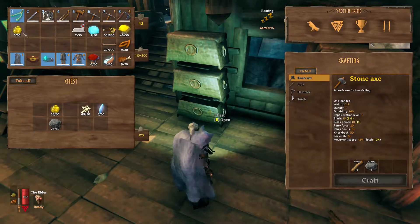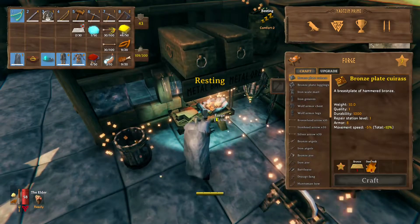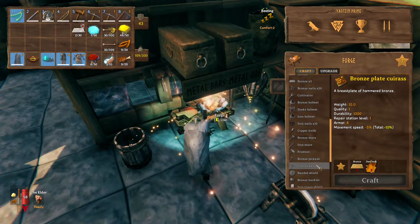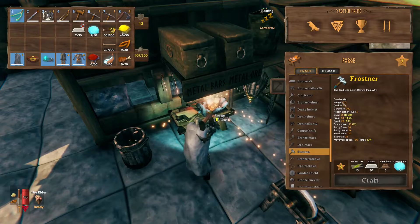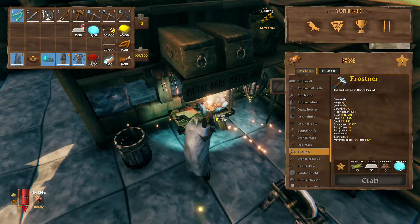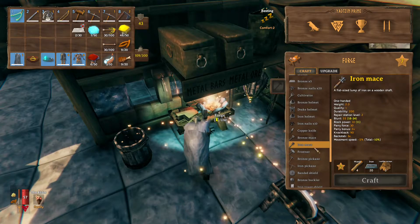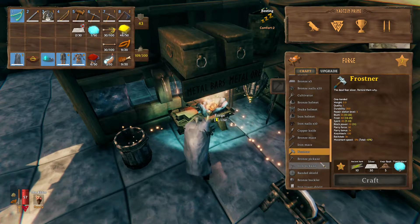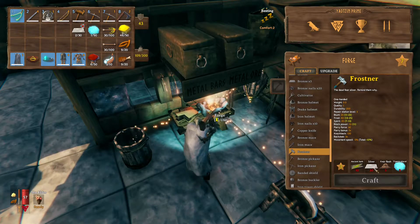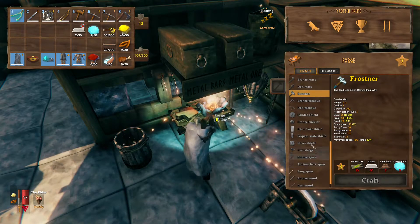What a day! So we'll drop this in the chest so someone else can use it. We really, really need to go find some guck, because I want that Draugr Fang bow — it's one of those things you can't not see on the internet. And in order to make the Frostner mace, we need freeze glands, ancient bark, and a ton of silver. That's what we're going to do.